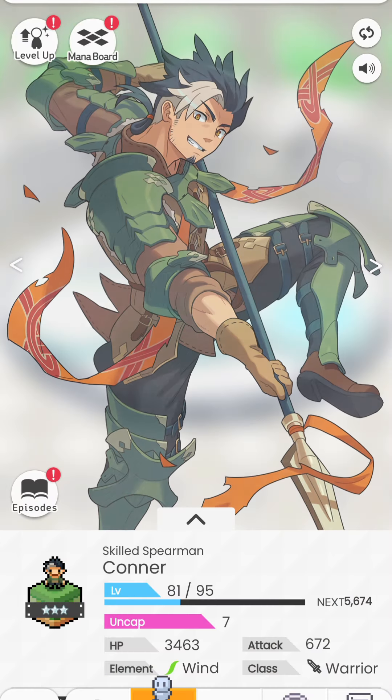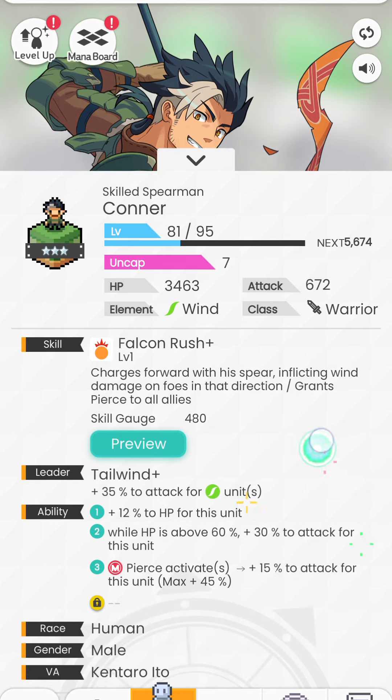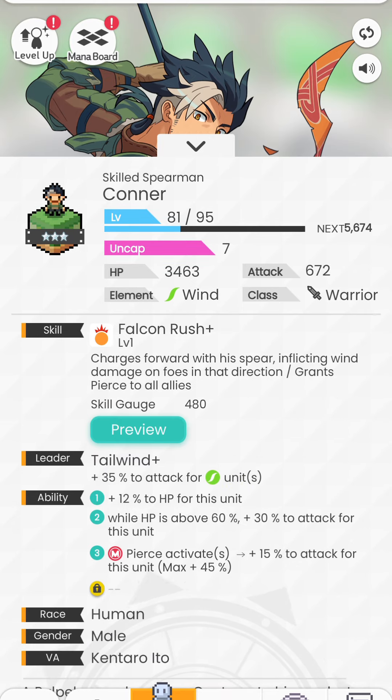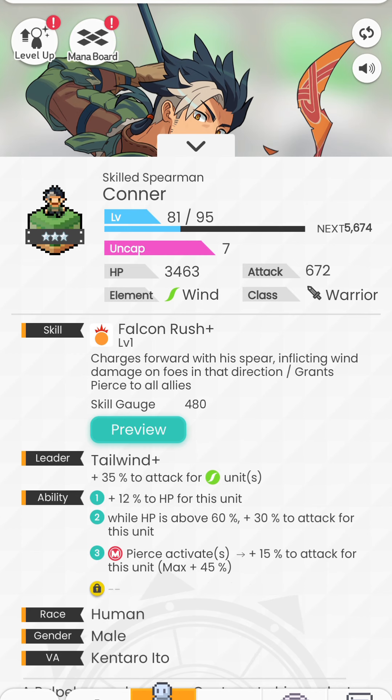Let's take a look at Connor quickly. His skill set is kind of interesting. He's easily missable because most of you don't even know you have him or don't know what to do with him — he's probably sitting in storage somewhere. The good thing about Connor is that you don't even need him to be built at all. You just need him to be level 1 and he will function exactly how you need him to be. His skill is Falcon Rush: charges forward with his spear, inflicting wind damage on foes in that direction and granting Pierce to all allies. The rest of his kit doesn't really matter.